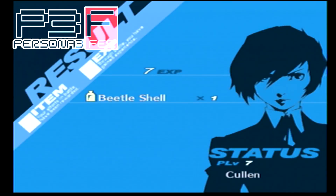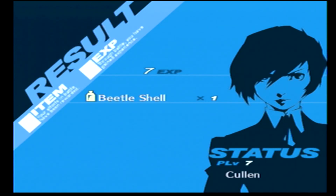Cutting here to Persona 3 FES, because I have gotten the Beetle Shell — that'll be a cool 12k from Elizabeth when I turn this in. Note that to get the Beetle Shell you need to have accepted the request; otherwise the Beetles will not drop it. Make sure you do that before exploring Tartarus, once the request becomes available.